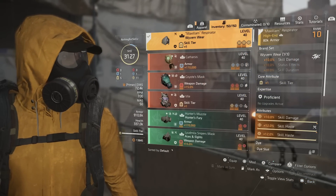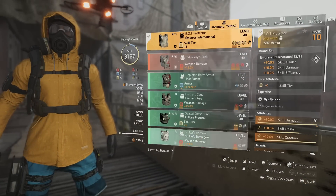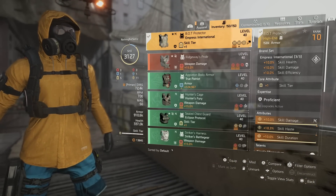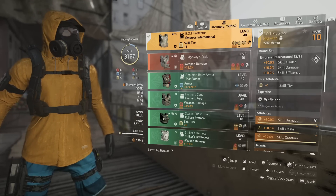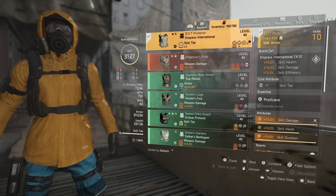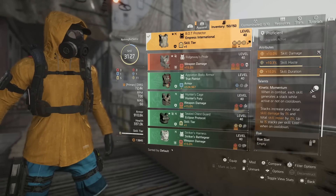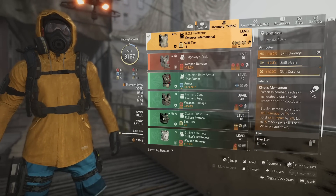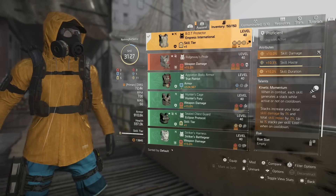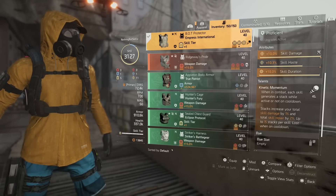For the mask we're running a one-piece Wyvern Wear, so we get that 10 skill damage — it has skill tier, skill damage, skill haste, and a skill haste mod. For the chest piece we are running Empress International; we actually have a three-piece, so we get skill health, skill damage, and skill efficiency, which gives us skill haste, skill damage, status effects, and all the other goodies. We're really focused on that extra skill damage and skill haste. We have skill tier, skill damage, skill haste, and a skill duration mod on here. We're running Kinetic Memento — stacks increase your total skill damage by one percent, up to 15 stacks per skill, so that's 15 extra skill damage per skill.